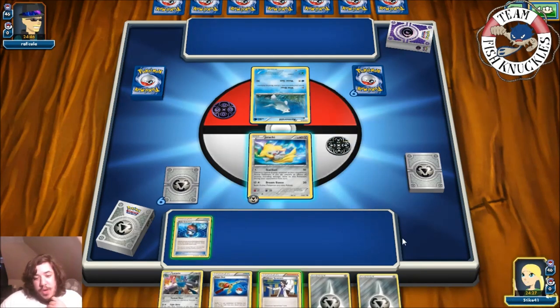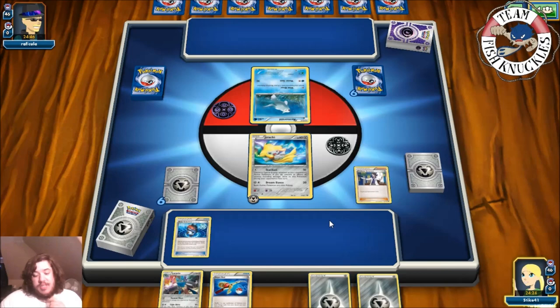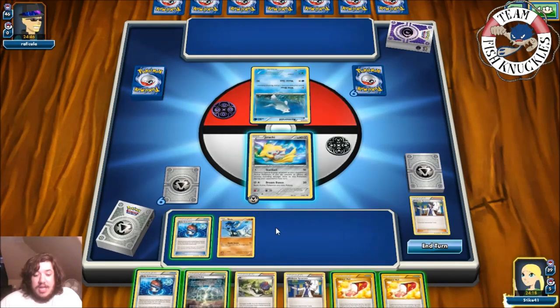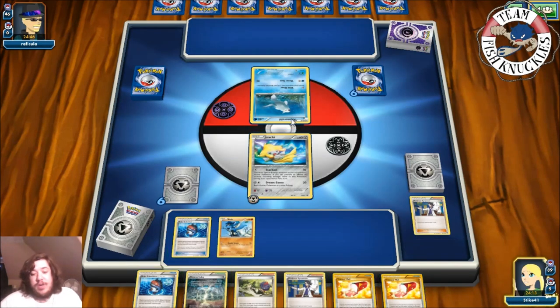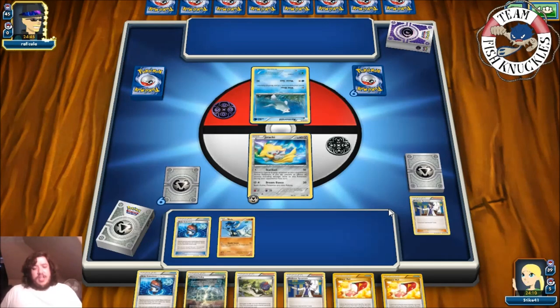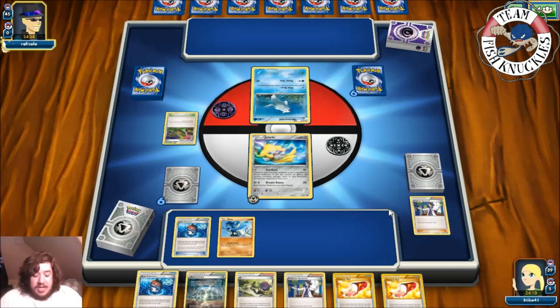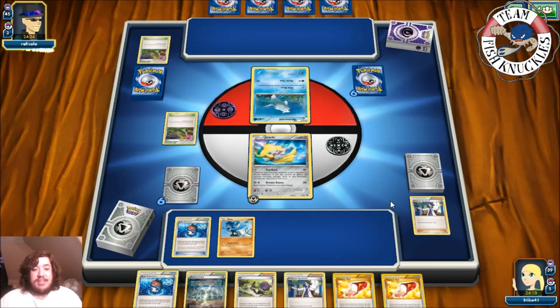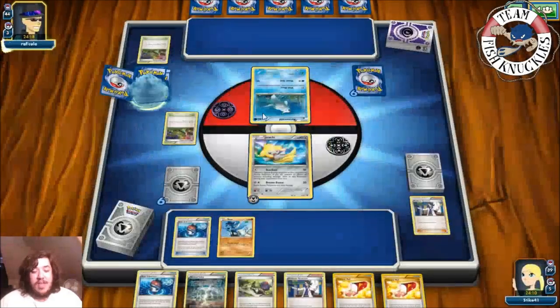We'll attach a metal energy to the active, put down a Robo Sub, and just Sycamore — discard our hand. We do play two Super Rods so the second one might come in handy. Put down a Riolu, use Trainer's Smell, then end our turn. Opponent draws a card. Next turn if we get a Lucario and energy... and there's a Dimension Valley coming down. If they're playing Night March I'll be very upset. Another Dimension Valley comes down and we have a Reverse Valley.